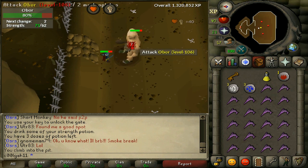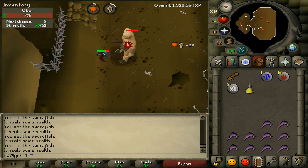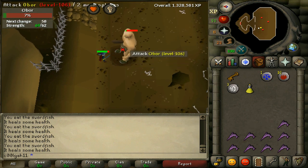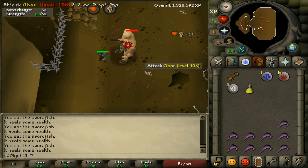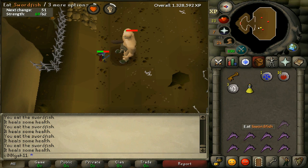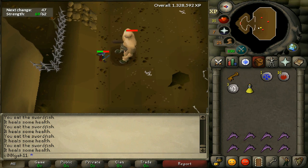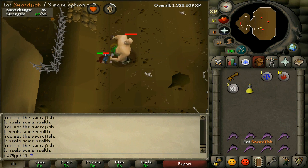His melee attack is when he punches with his club, and he can hit a 22 with that. So never let your health fall below 26. Try to be up against a wall because he can't fling you across the arena that way. He does hit pretty high, so make sure you are paying attention and eating a lot.